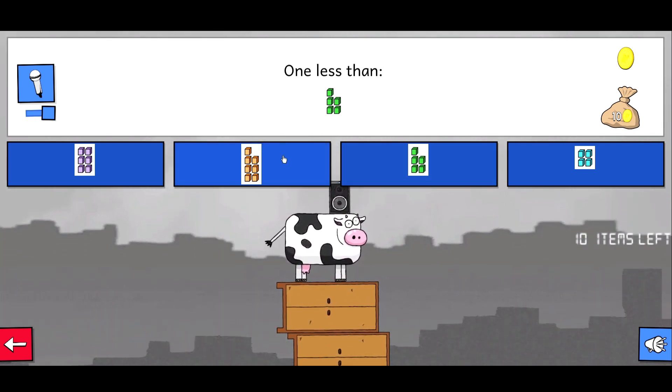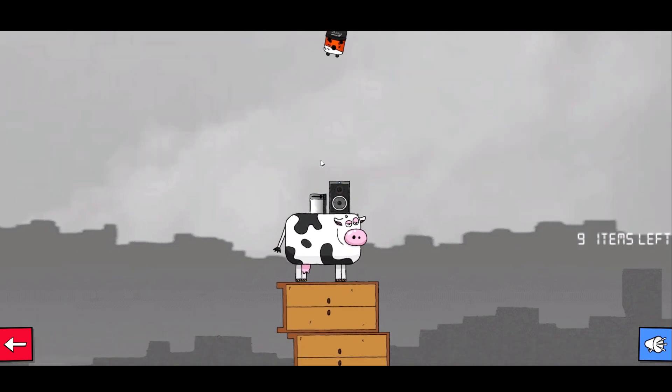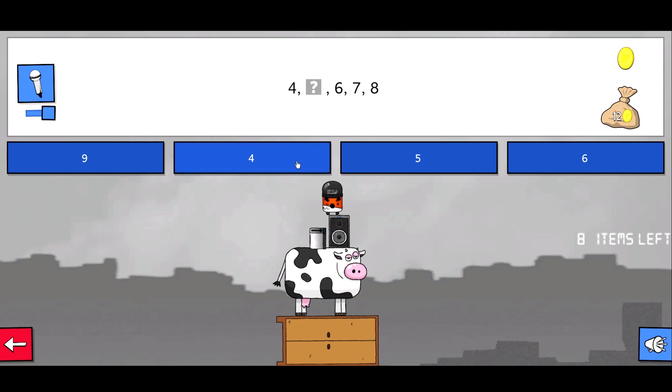Alright, one less than this. This? No, that's one more. That's one less. That's the ice cream of course. What's a missing number? That's got to be five.